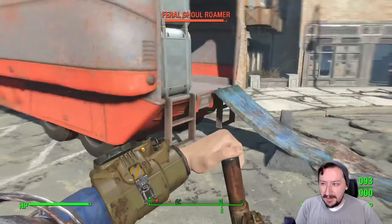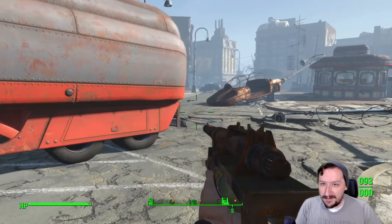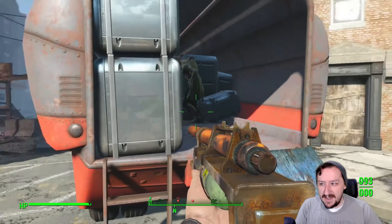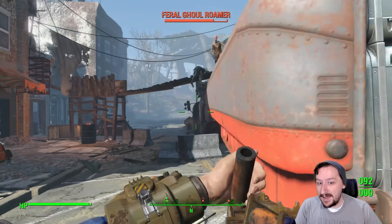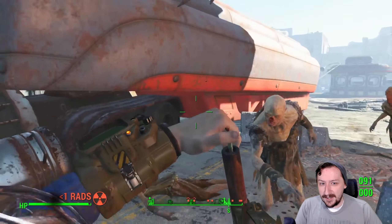For the stats of the syringer, this one doesn't really do damage — or rather, the damage depends on which ammo you load into it, and same thing goes with the damage per second. This very much depends on which ammo you have loaded; some of them don't do any damage, some of them do damage over time.